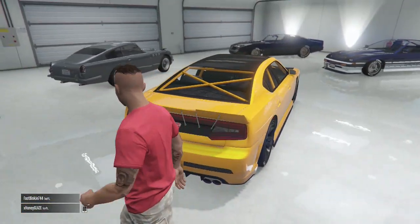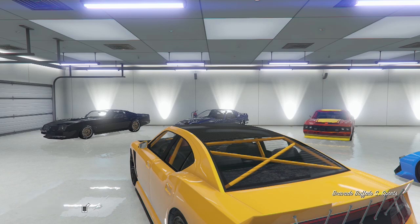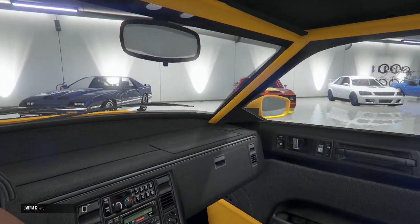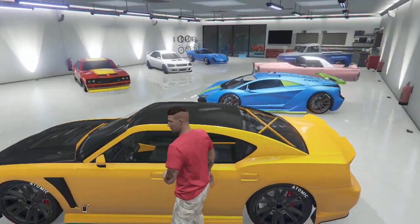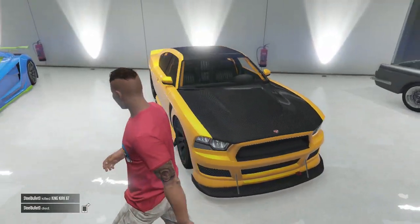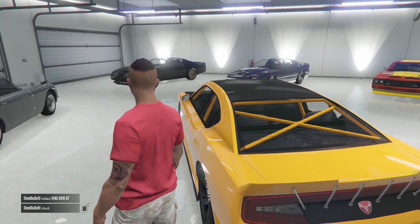Now this one is Franklin's car from single player. I actually did a single-player to multiplayer glitch back in January 2014 to get this into GTA Online, because at the time this car was not obtainable online — it was before Rockstar added it in. I like to call it my carbon fiber car because everything on it is mainly carbon fiber. It's got a cool interior, race yellow paint, carbon fiber wheels, skirts, bumper, hood, and roof. It's a really nice-looking race car.